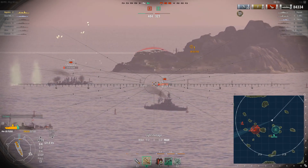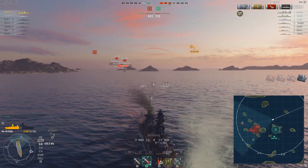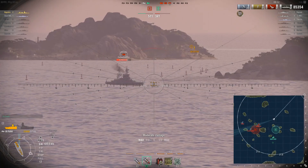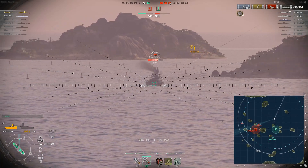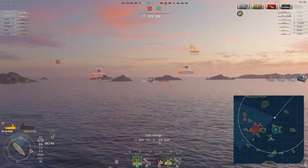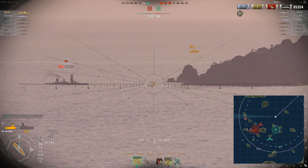B cap is being captured. I try to focus the Cleveland but just one over-penetration and a bounce. The Arizona appears — very similar to the New Mexico — and he makes things very difficult for me. The Fuso is not spotted and can punish me with long-range fire. The Arizona can absorb all my AP shots when angled even if I aim at the superstructure; he's at three-quarters health and it's pretty difficult. I try to aim for the bow armor but just two bounces. When the smokescreen was out the Fuso popped up and now I need to think about going back to make a stand.